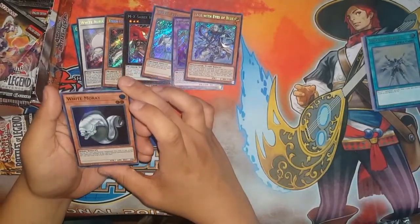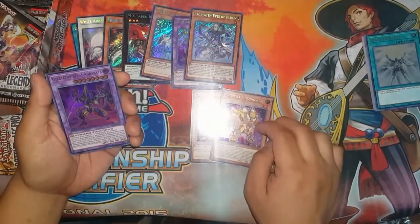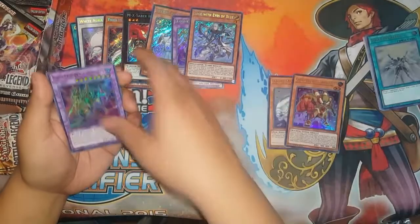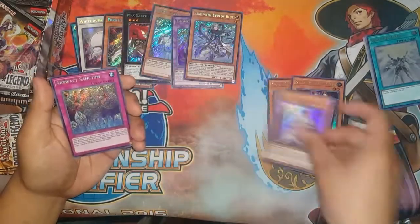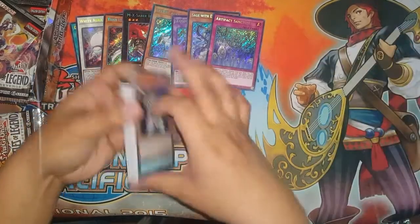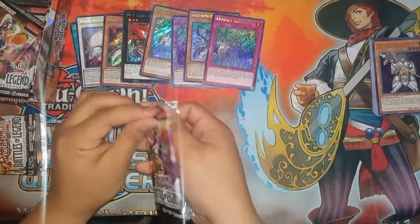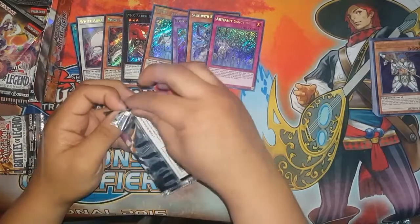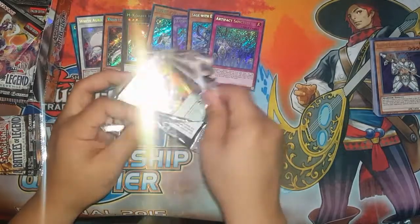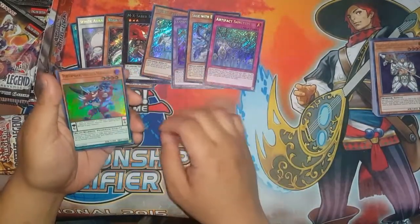White Moray — it's a fish, okay. Super Heavy Samurai FIST. Gladiator Beast Bata. Gareth. Artifact Sanctum — yes! Artifact Sanctum, that card was hard to get. Now the price will tank, you know what I mean? Can we pull a Minerva or a Crystalwing? I need Crystalwing for my Invoke deck. Good thing I sold mine a few times.